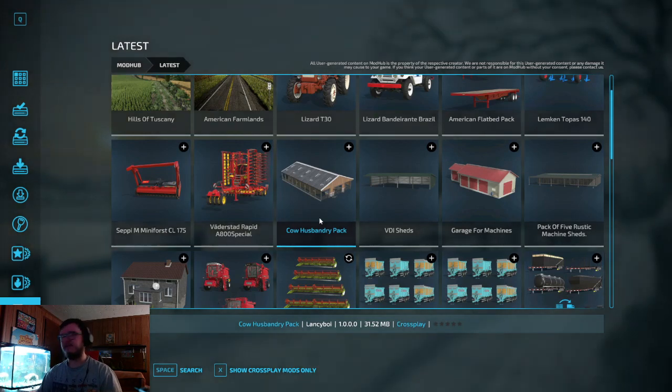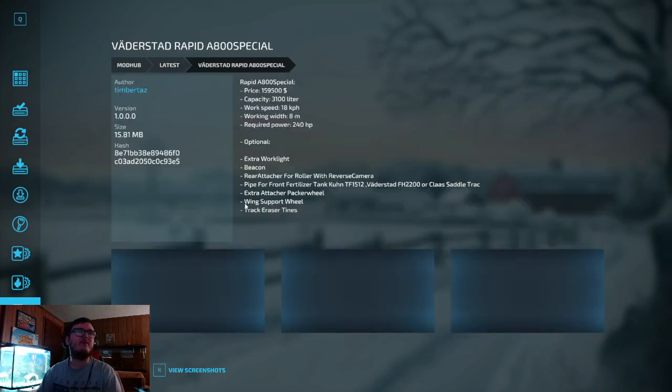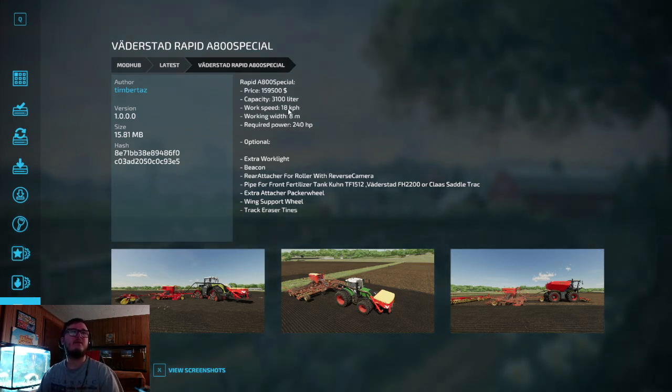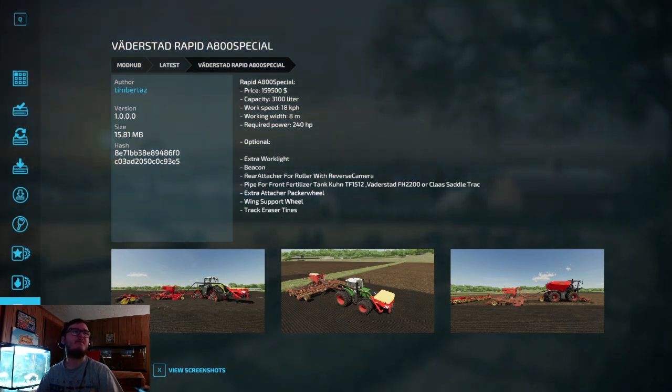Thanks to Lancey Boy for bringing that to PC and console. Bay Editor Stag Rapid A800 Special, out by Timber Taz. Price $159,500, capacity 3100 meters, work speed 18 km/h, working width 8 meters, required power 240 horsepower. Optional extras include work lights, beacon, rear attachers, roller with reverse camera, pipe for front fertilizer tank, extra attachers, packer wheel, wing support wheel and track, and tines.